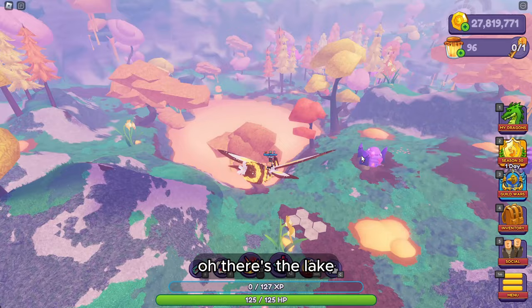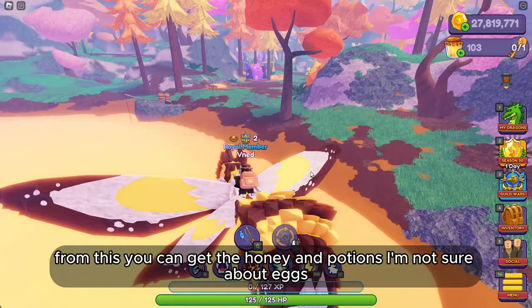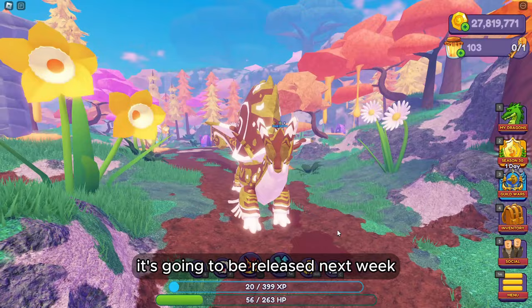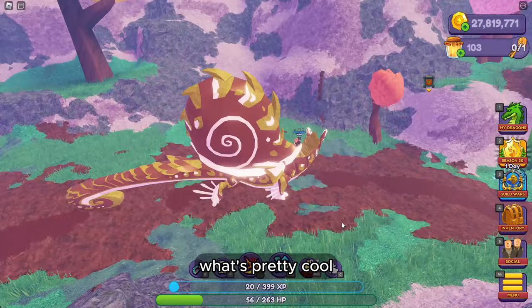There's also a lake where you can go fishing and get honey and potions — not sure about eggs though. Next week we're getting another dragon, it's the Gullira — I don't know how to pronounce it — but this is what it looks like. It's going to be released next week for Week 2 of the Easter event. It looks way better, pretty cool — I honestly prefer this one.